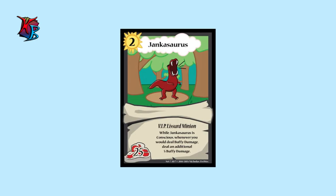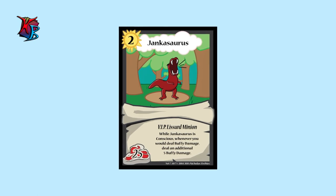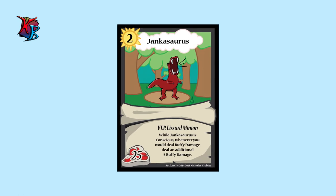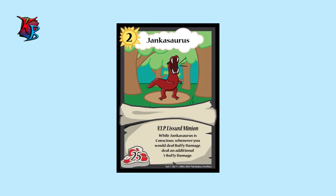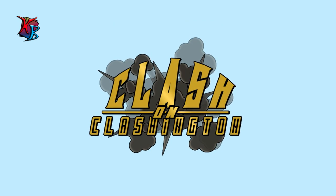And last, but definitely not least, and as a little special treat, we have Jankasaurus. A level 2, 25 buffiness, VIP Lissard minion, Jankasaurus lets your buffy damage-dealing cards and effects have a little more kick. Make sure to keep this guy conscious, for he can definitely make everything else unconscious much quicker.